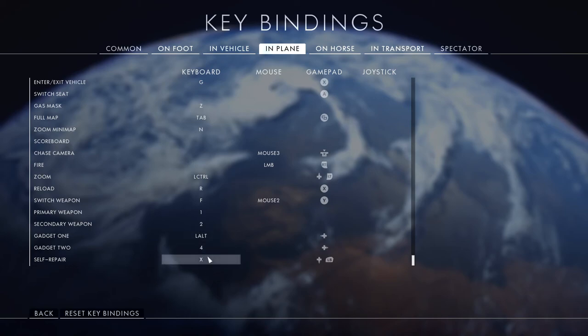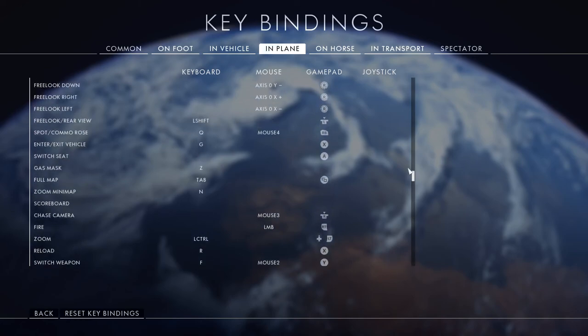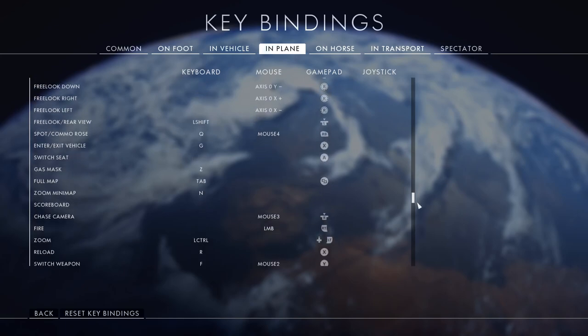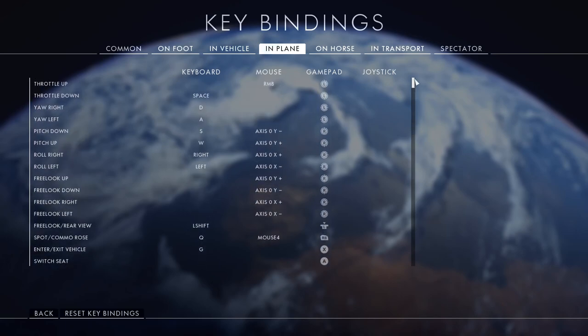Gadget one — your flare or emergency repair — is bound to alt. Self-repair is bound to X so I can use my index finger for it, because you can't really maneuver while self-repairing but it's nice to still use brakes and the rear view at the same time. I also have the spot function and the chase camera both bound to thumb buttons on my mouse. Basically all these settings are so I don't have to take my fingers off the movement keys to access essential functions like braking, rear view, or pitching up.